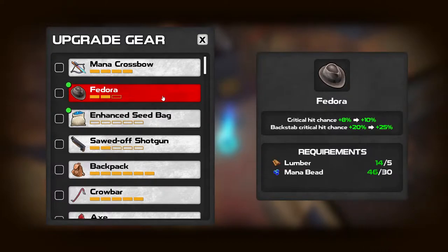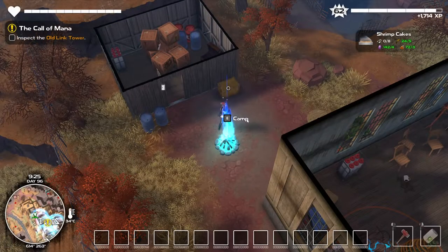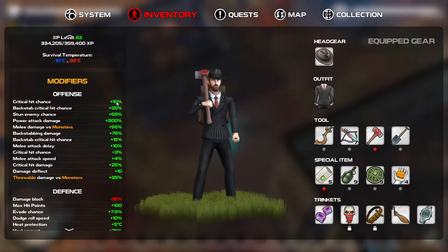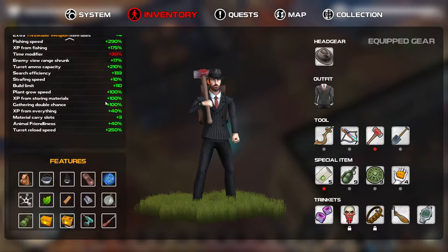Lumber and mana beads. 10% critical chance and a backstab critical hit chance plus 25%, so we'll basically either stun or crit with every hit almost. I can't really tell what the critical chance is just by watching, so it's 10% backstabbing. I guess it shows your chance without the close modifiers, or I don't know.